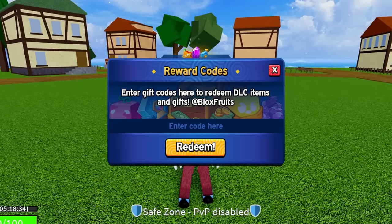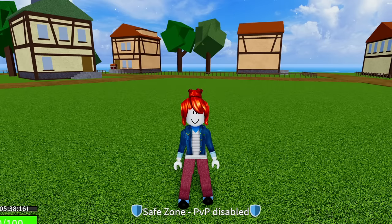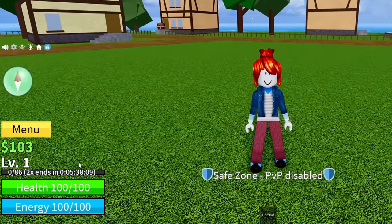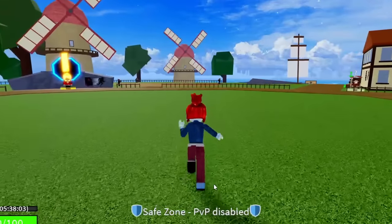Now to get to some of the newest codes. The next code is REWARDFUN — R-E-W-A-R-D-F-U-N. Enter in this code and hit redeem. That one is going to give you guys 20 minutes of double XP. I'm now at five hours and 40 minutes of double XP by entering most of those codes.